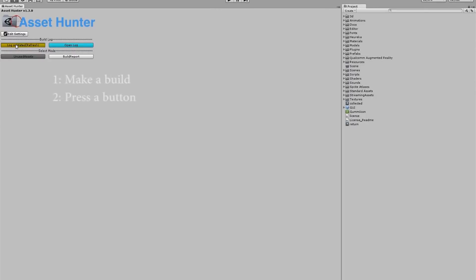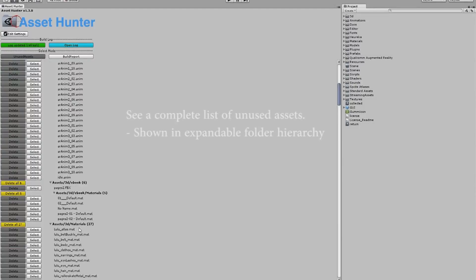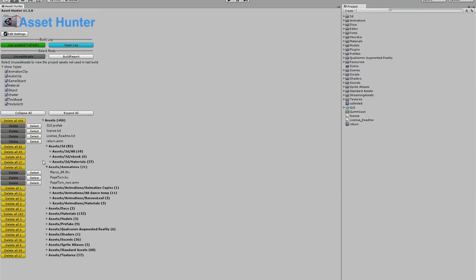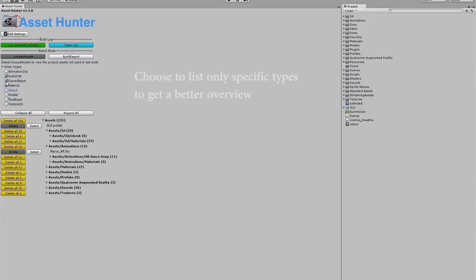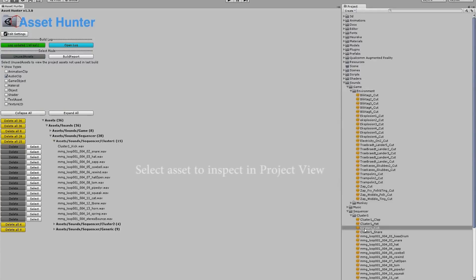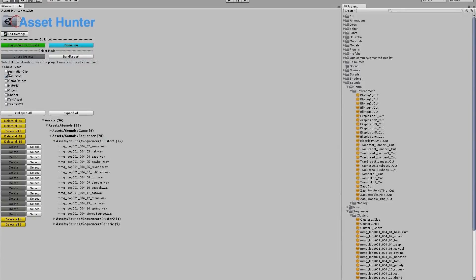Last but not least, we have Asset Hunter 2, located under Editor Extensions > Utilities, created by Heureka Games. What's great about this asset is that it doesn't matter what kind of project you're creating — game, animation, movie, or whatever — it can be used in any project. It hunts down your unused assets, which is especially useful for big projects or team projects where you don't want unused assets lurking around. It lists those unused assets so you can minimize build size much more easily.